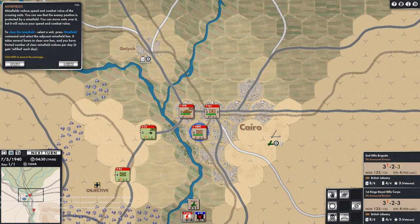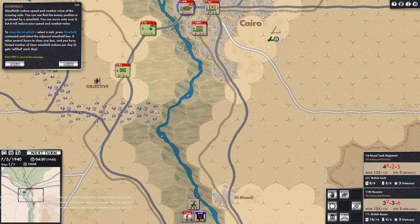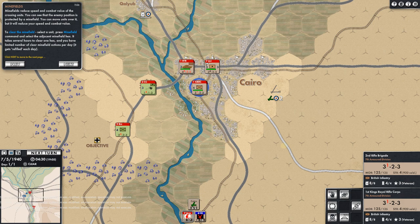This is kind of like a Tiller game in that you can flip back and forth which unit you're on. Looking at units, we have two minefield clearing actions per unit per day. The artillery also has one. So we can clear two minefields per unit per day.